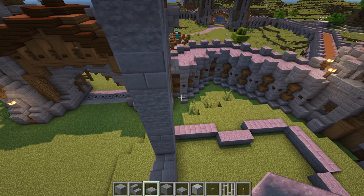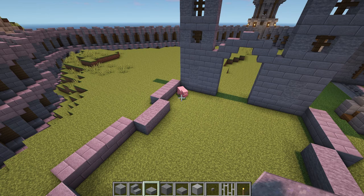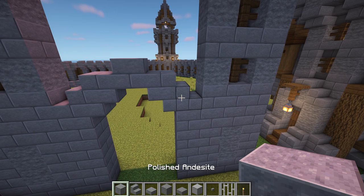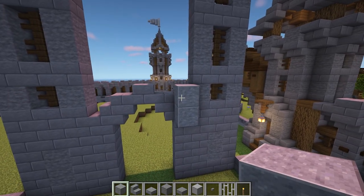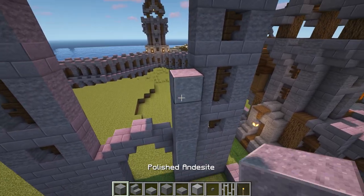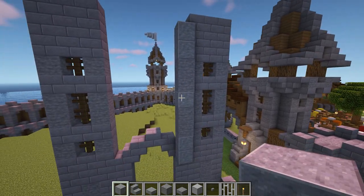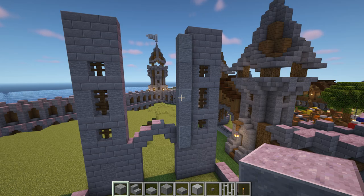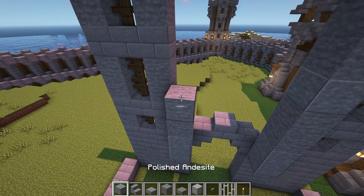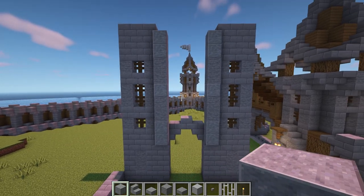To fill in the remaining gap in the middle, start by coming inside the outline. On the right hand side, place two polished andesite behind the stone brick stair. Then add two stone on top of these, followed by one more polished andesite, two more stone and two more polished andesite. Then come over to the left hand side and do the exact same thing again. The two sides together should look like this.